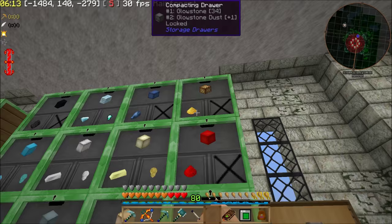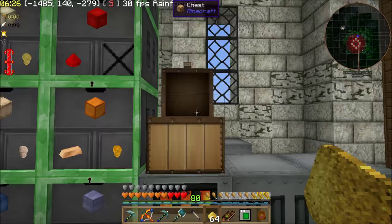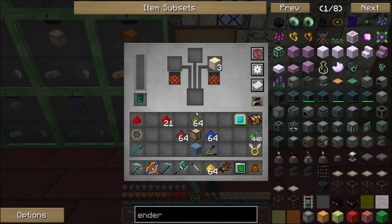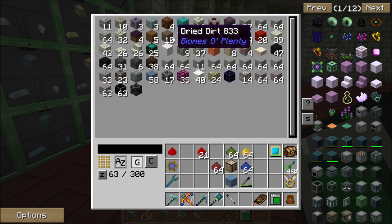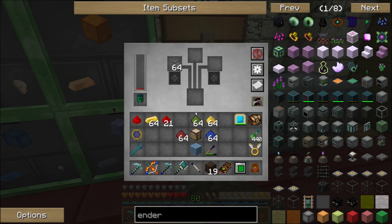I locked all these drawers, so even if I take the very last piece out it will retain what is supposed to be in the drawer. I'm also going to need some soul sand — I need to go collect a bunch more of this because I use a bit of soul sand from time to time. And that's going to take some gold as well.